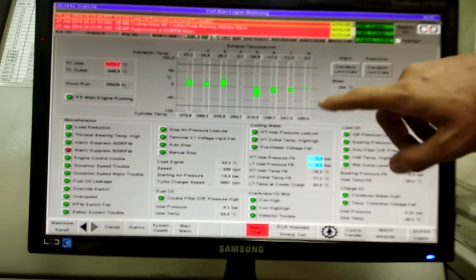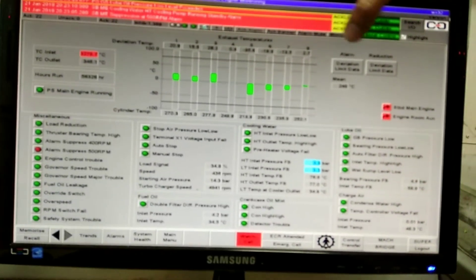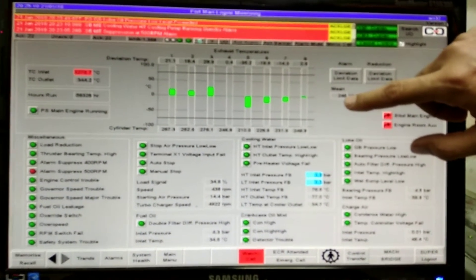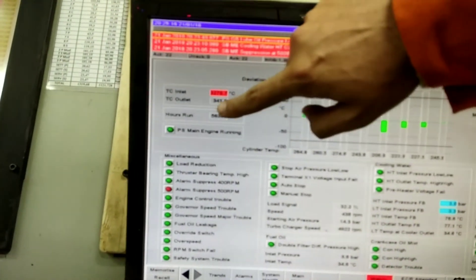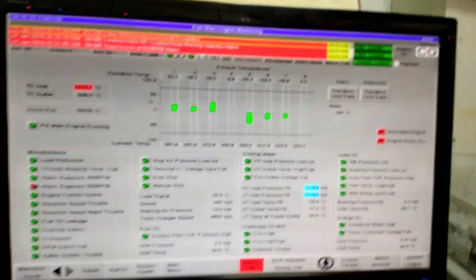Over here you can see the mean exhaust temperature across the various cylinders — it is an 8-cylinder engine, cylinders 1 to 8. The mean temperature is 248 degrees centigrade right now. When it comes down to around 180–190 we can switch off the main engine. Alternatively, we check the turbocharger outlet temperature, which is 342 degrees centigrade at present; when it comes down to around 290 degrees centigrade, we can switch off the engines.